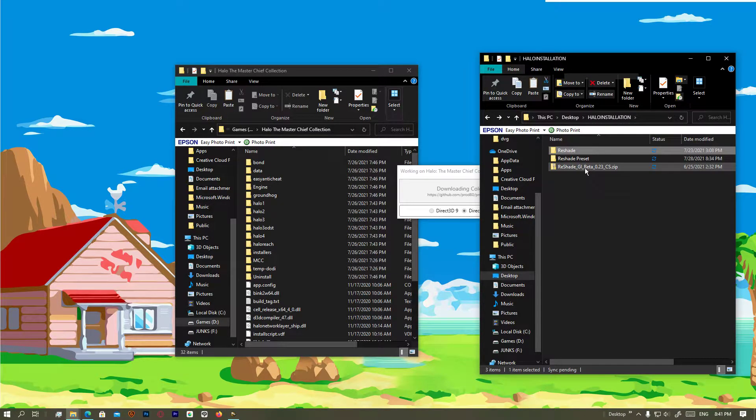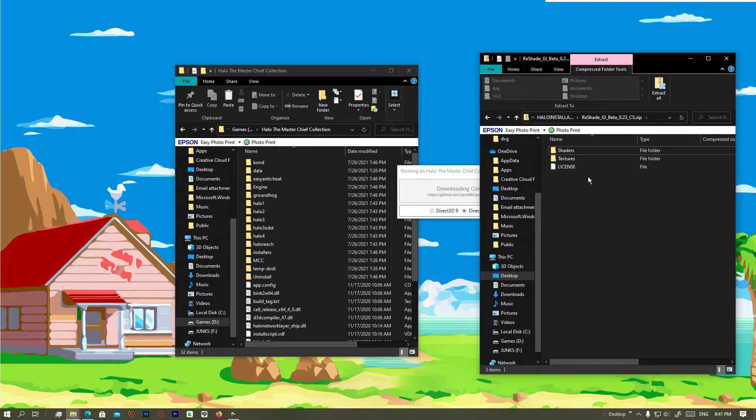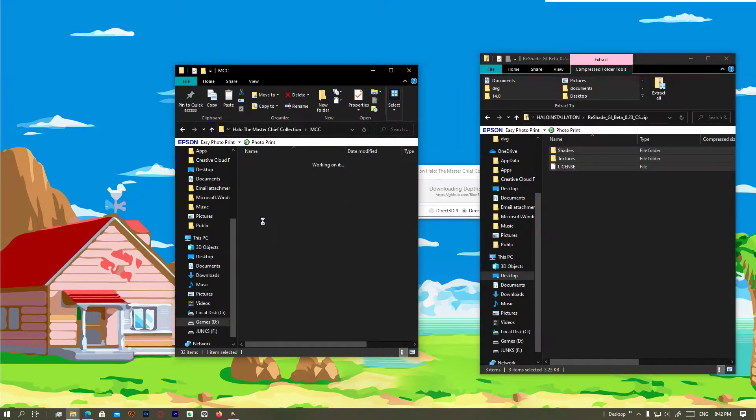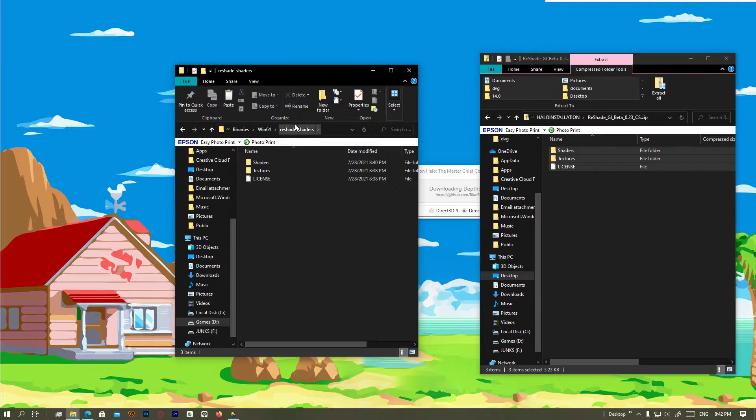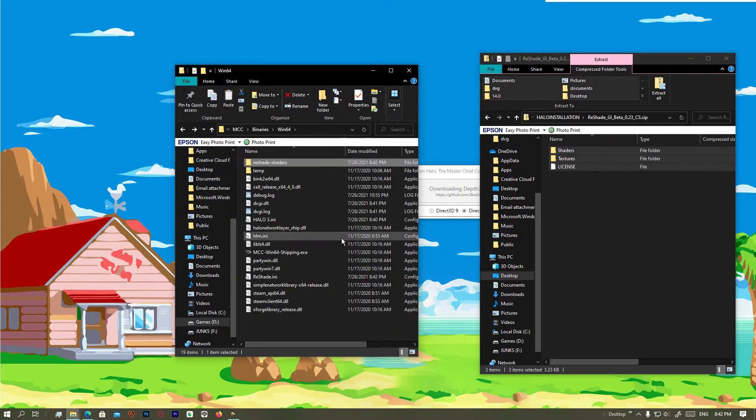While it is downloading, I'm gonna install my Reshade 0.23. I did try 0.24 first, but 0.23 works much better on this, so later on I updated my graphics mod. What you're gonna do is go to MCC Binaries Win64, which is where we installed our Reshade. Go to the ReShade Shaders folder and paste, replacing all the files.